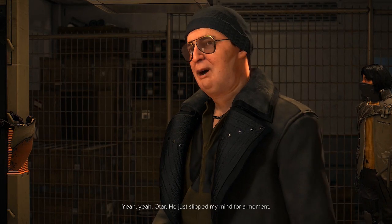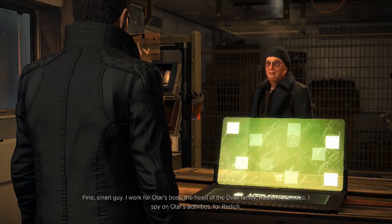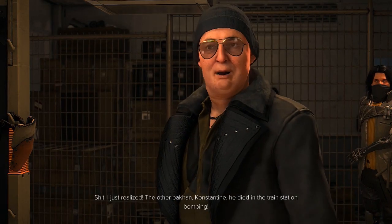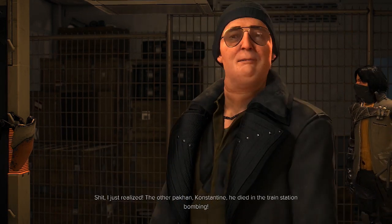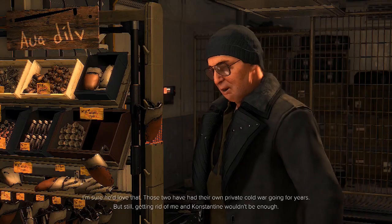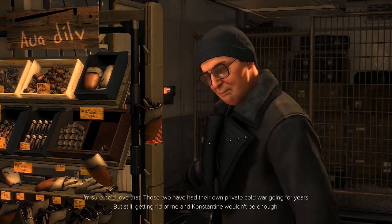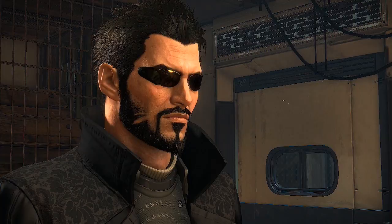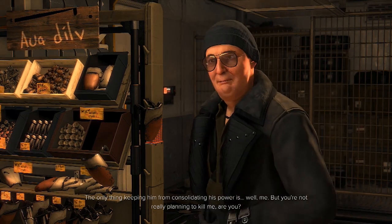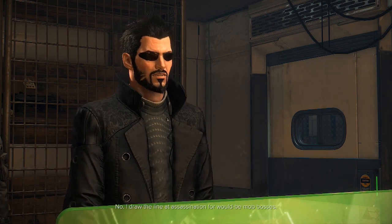Sounds like you're starting to remember him now. Yeah — Otar. He just slipped my mind for a moment. That's not the only thing slipping. Fine, smart guy. I work for Otar's boss, the head of the Diwali family, Radich Nicolazzi. I spy on Otar's activities for Radich. I just realized the other Pachyan, Konstantin, he died in the train station bombing. You're thinking Otar wants to get the second spy — you — out of the way and make a move against Radich. Most two have had their own private cold war going on for years. But getting rid of me and Konstantin wouldn't be enough. Otar needs to gather more support in Prague and in Georgia. The only thing keeping him from consolidating his power is... well, me. But you're not really planning to kill me, are you? No, we'll try and get away without doing that.